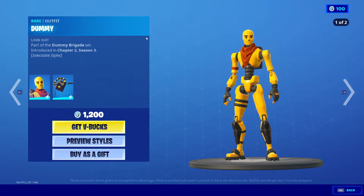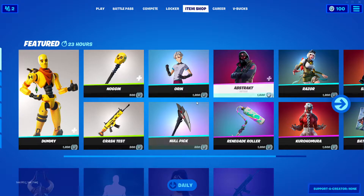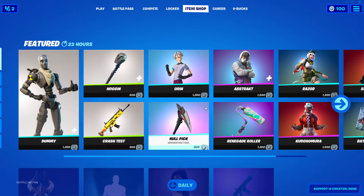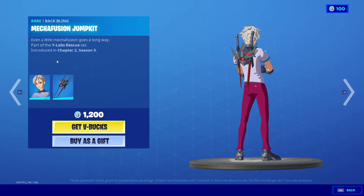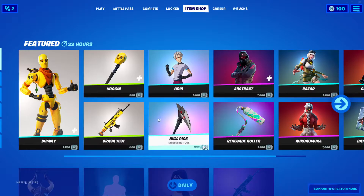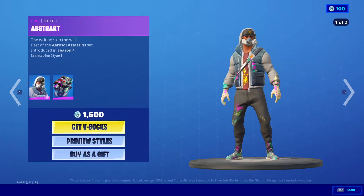We got the Dummy — pretty cool looking skin. I like the carbon fiber, it really looks nice. Got his pickaxe as well, Crash Test. I'm doing this really fast. This is a nice looking skin — it's the male version of the other girl, Lexa. That pickaxe is pretty cool, nice little sound to it.